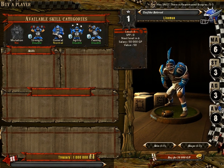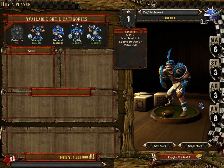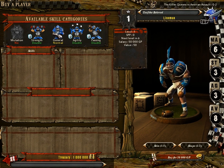The next stat is Armor Value — this lineman has Armor Value 8. Armor Value is basically how tough they are when they get knocked down. Anytime a player falls down, whether he failed a dodge or got punched, you roll 2d6 against his Armor Value, and if you beat it you get to roll an injury on him. A high Armor Value means they'll stay on the field longer; a low Armor Value means they're more likely to die a horrible death.